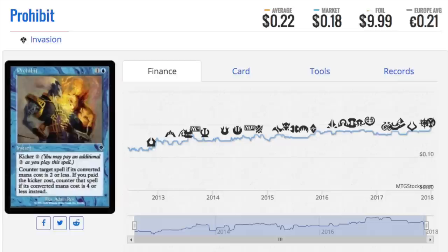Prohibit is a $10 foil - I remember this from Invasion. The older foils have a unique characteristic: back in the day, if you had a foil common it would replace a common slot, a foil uncommon would replace an uncommon slot, and a foil rare wouldn't double up like today. So the common Prohibit is very good. The kicker mechanic is kind of like a pseudo Mana Drain depending on which mode you choose - a little better on one side, a little more expensive, and slightly worse but cheaper on the other.